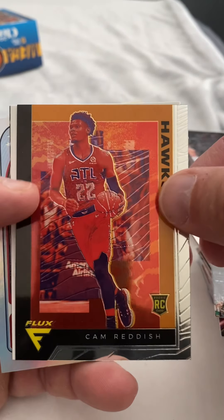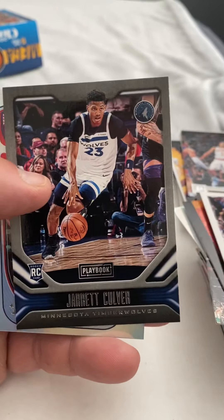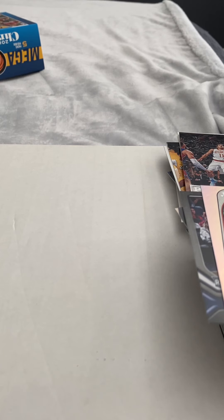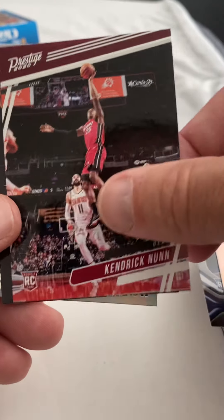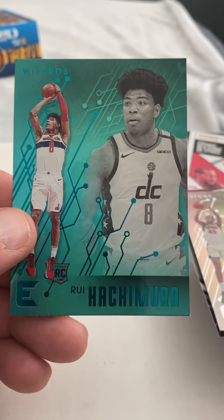Kevin Porter, Cam Reddish, Terrence Davis, Jarrett Culver, Romeo Lankford. Last pack — come on Zion. Kawhi, Kendrick Nunn, Kobe White, Sekou, and a Rui — green Rui.